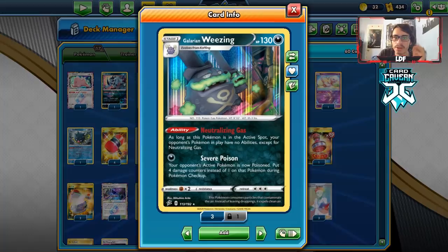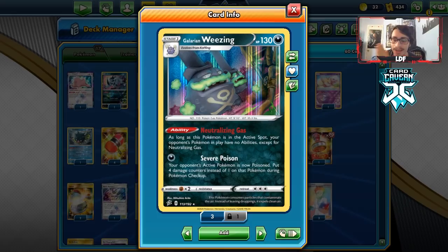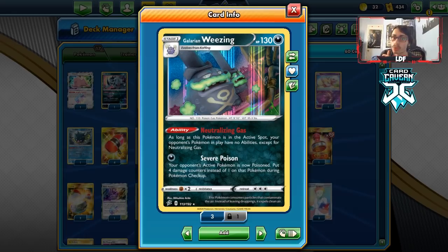Welcome back! Today we're taking a look at the brand new Galarian Wheezing. It's another dark deck — we did a Grimsnore deck yesterday, but Galarian Wheezing is also a pretty decent card. It has a very good ability: Neutralizing Gas. If this Pokémon is in your active spot, your opponent's Pokémon in play and their hand and discard have no abilities — so pretty much they can't use Dedenne-GX, Stellar Wish, Second Recharge, or Intrepid Sword.